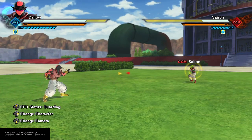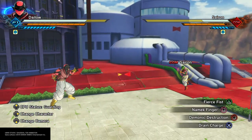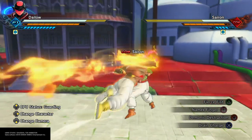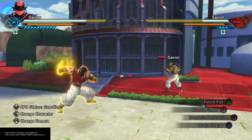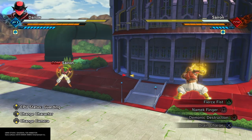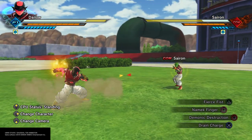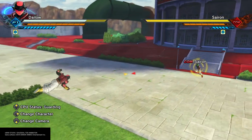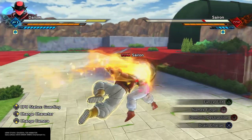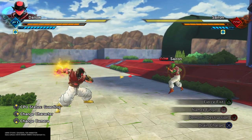You can knock your opponent away — it's unblockable. No charge is level one, charge gives level two. Fully charged it's unblockable. It does quite a bit of damage to stamina. So even if you don't fully charge it all the way and your opponent blocks it, that's a lot of stamina they're losing.